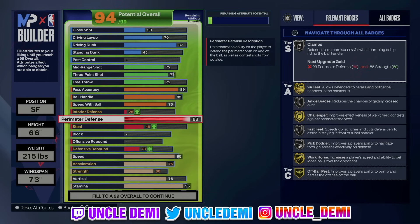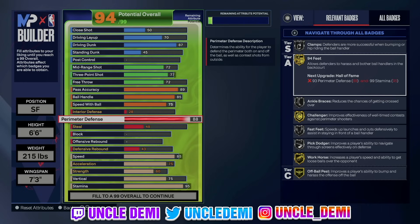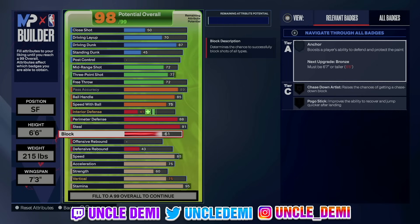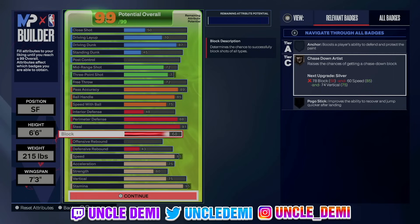We're going 88 on the perimeter defense. By going 87 you get Challenger on gold; by going 88 you get 94 Feet on gold, which is a good badge. When 94 Feet pops up, I usually go ahead and use right-stick ripper because it lets you know you're harassing defenders — so I'm going for the square or right-stick ripper. We're going 91 on the steal, which gives you Gold Glove, Interceptor, and Right Stick Ripper respectfully. On-ball steals are very good right now. Then 68 on the block, which gives you Chase Down Artist on silver.